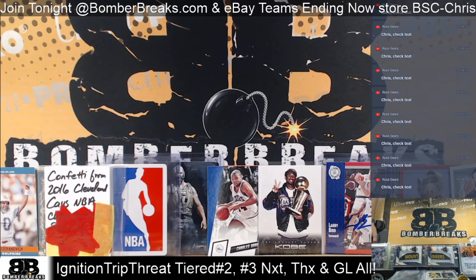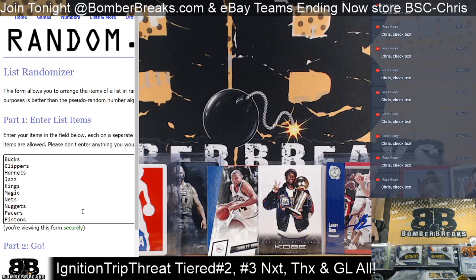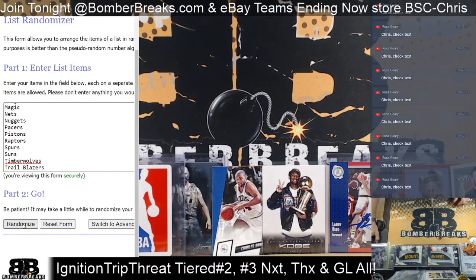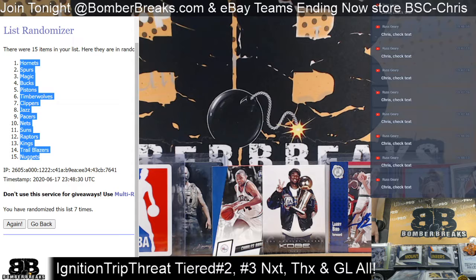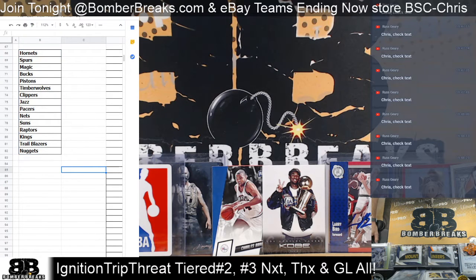Number three is up next on the tiered team format. We're going to take our teams and randomize them first. The Bucks down to the Trail Blazers is one tier — we're going three plus four on that one, seven total clicks. After seven clicks, the Hornets out of the Nuggets. Hornets to the Nuggets, just like that.